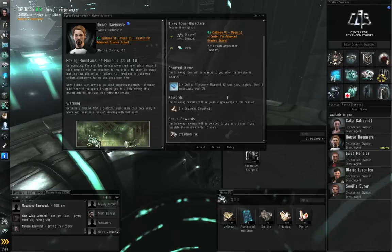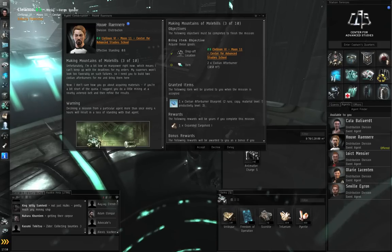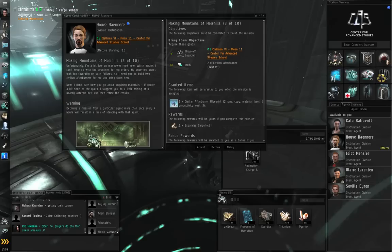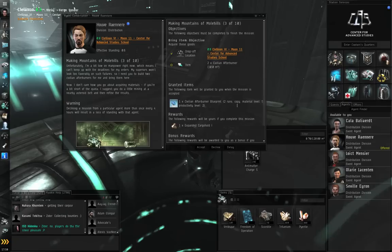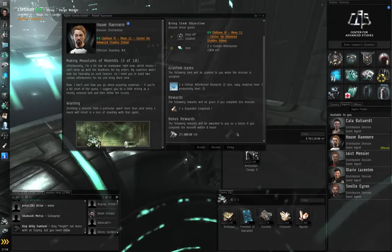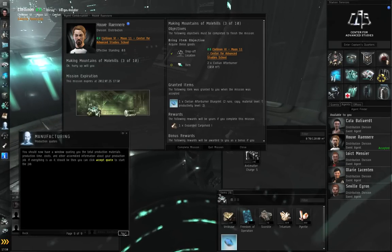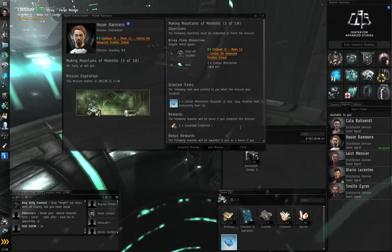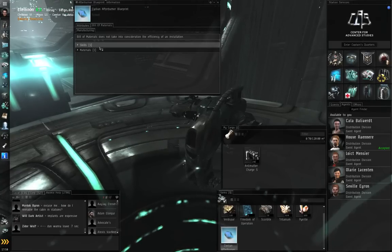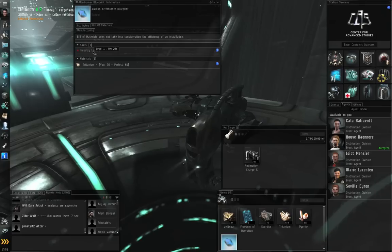This is where we needed that industry skill book from the previous episode. Houvrenair wants us to manufacture something for him — he'll give us a blueprint to start manufacturing. If you right-click the blueprint and show info, under the Bill of Materials tab you can see what it takes to manufacture a civilian afterburner. It needs Tritanium — we've got all we need — but it also needs a skill called Industry trained to level one. The game doesn't provide you with this skill book. Right-click Industry, View Market Details. The bonus rewards are within six hours, so I don't need to hurry. Let's click Accept.